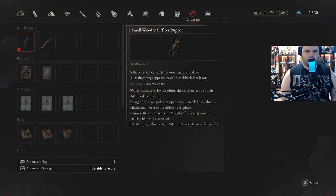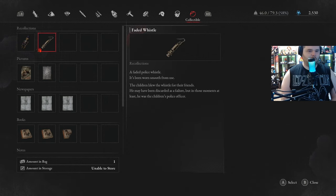And then with Toma, we go over to the collectible tab, grab the Faded Whistle, and use it.